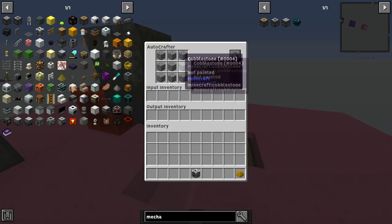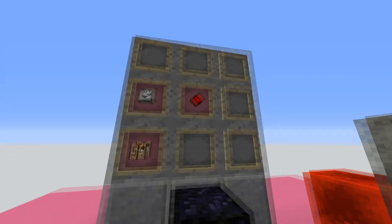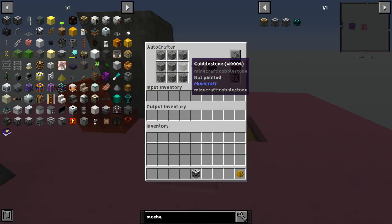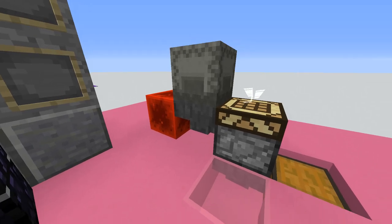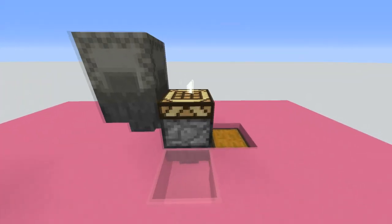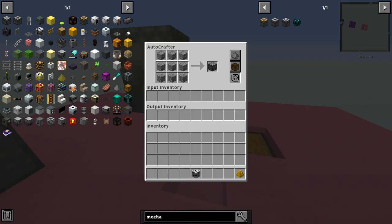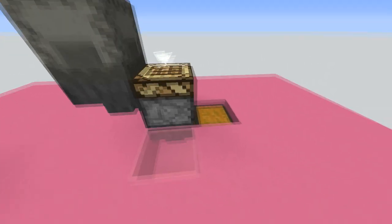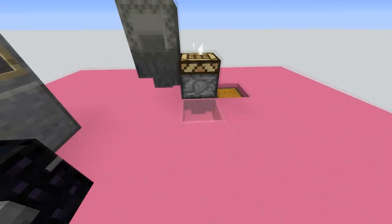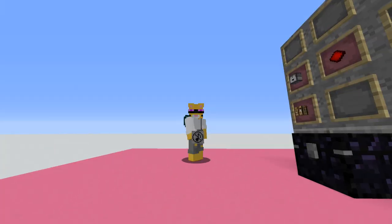Moving on to our last and final one, we have the mechanical user or the mechanical crafter. The recipe is a drop of resonating redstone, a crafting bench — pretty much as straightforward as that. Now we are making compressed cobblestone. If we have our cobblestone in this chest, feeding it in with a hopper and then a hopper below it to extract into the output chest — you can see the items are getting filled in and it is slowly making it. If you put a full stack in the hopper it starts making it way faster. This is just an extremely useful way of condensing down items or crafting items of any kind. You can actually use pipes to make this even better — you can input and output items from it.